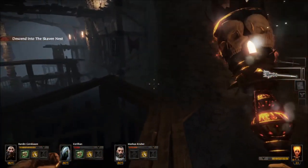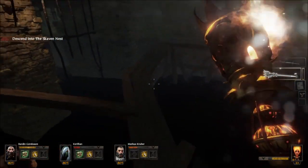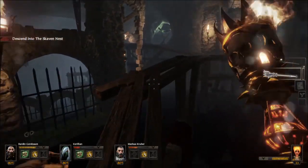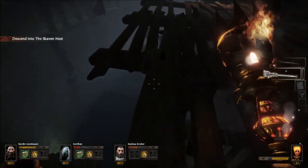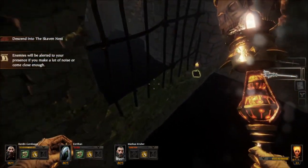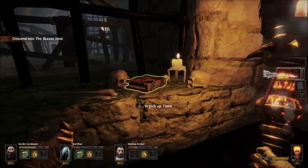Next we've got tome number two. As you can see, I am here on the little walkie walk thing on the scaffolding. Once you get all the way around here, we are going to drop down onto this. And over here — either way, here we go. Tome number two.